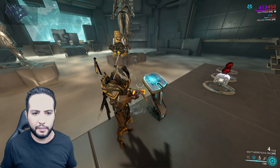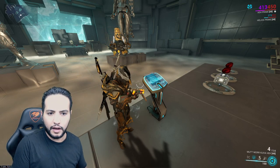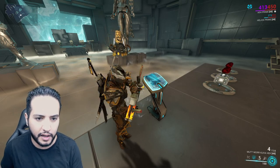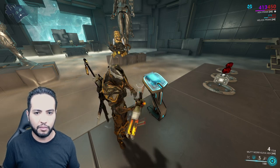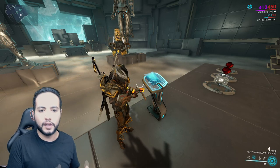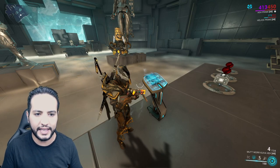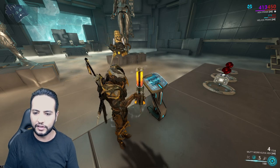Now for the buff — you have two options: Eclipse from Mirage, or Roar from Rhino. That's totally up to you. I don't think there's a significant difference between them at the moment. I would highly recommend Eclipse — that's my own personal opinion, because I love the ability.